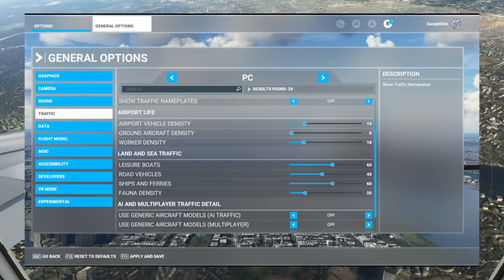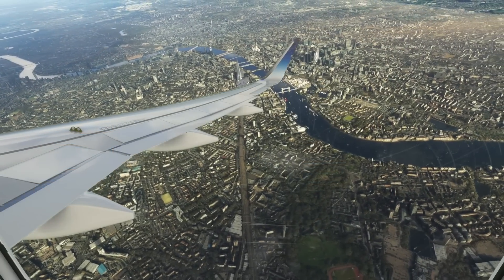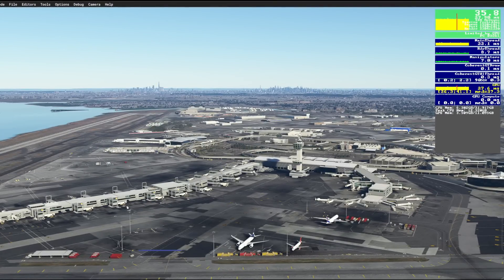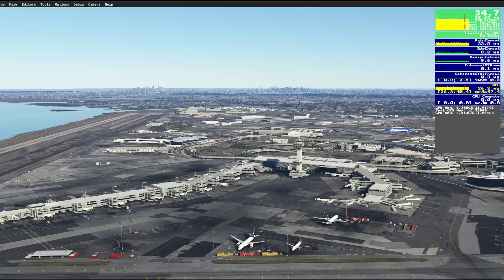So what do these new graphics settings do in terms of performance? Heading back to JFK, with the new settings we've gained close to about 2 FPS, which doesn't sound like much but can be the difference between being a little stuttery and a lot smoother. Remember this is Innibill's JFK — very high on performance and a demanding part of the world.